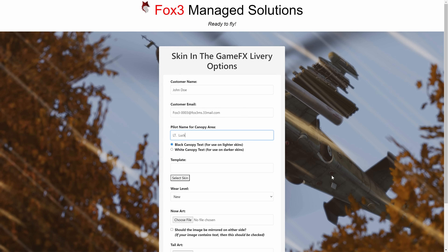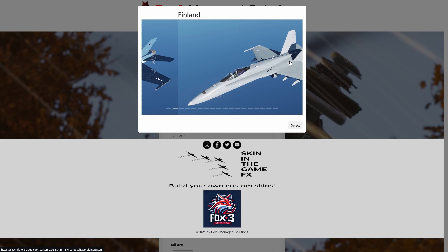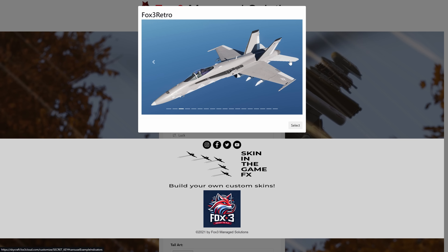Next thing we do is pick the template — the skin base we're going to use. We have several to choose from: this is the Blue Blue skin we call it, and we have Finland, various countries, Fox 3 Retro — I like this one — and then some of the ones that come with DCS that we've used as bases.